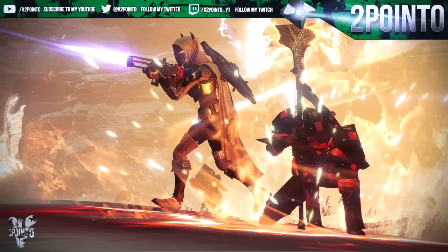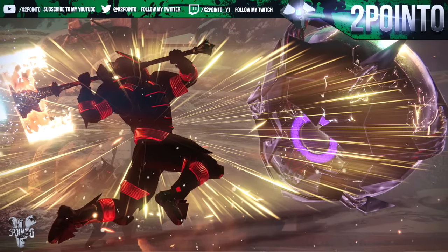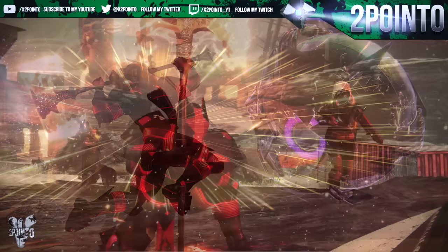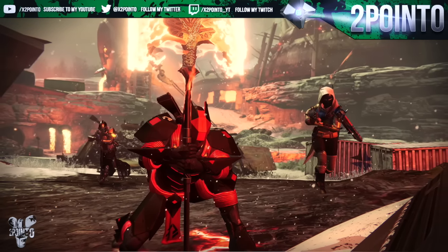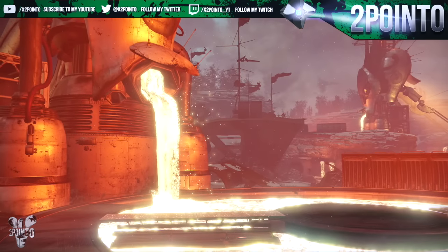The last thing that caught my eye in this post was this: they say during the voyage you just might spot something shiny that you'll want to add to your inventory. I have a funny feeling it might end up being another form of the Spark of Light — the item that instantly took one character to level 25 so you could start the Taken King questline straight away. But who knows, hopefully it could be something a little bit more interesting than that.